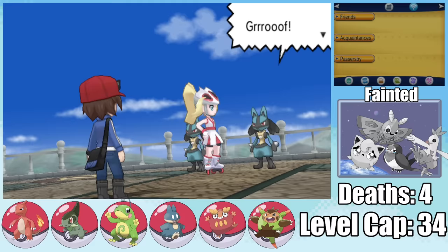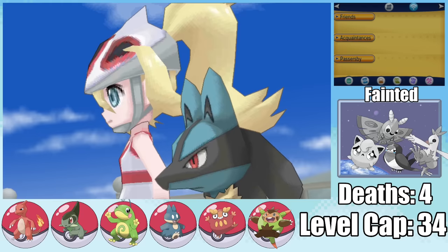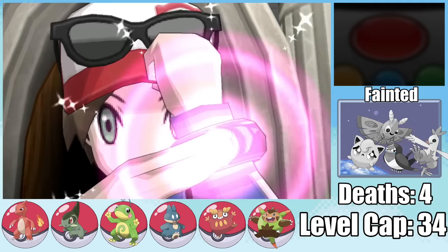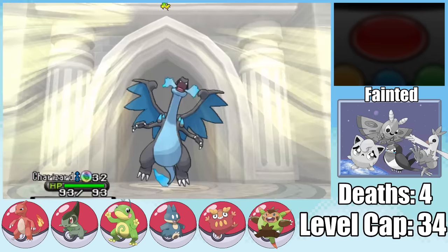Having beaten Korrina, she not only unlocks Mega Evolving for us, but also gifts us a random Mega-Evolvable Pokemon. With my luck, I pick up a Charizard, which I'm not allowed to use because of Dupes Clause. However, even though I can't use it, it comes with a Charizardite X. So even though our starter Charmeleon isn't allowed to evolve yet, we have two Mega Stones waiting for it.